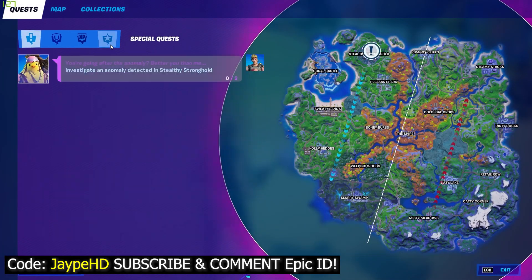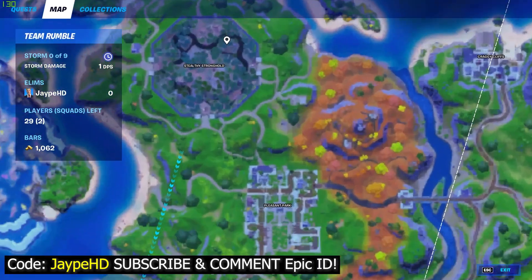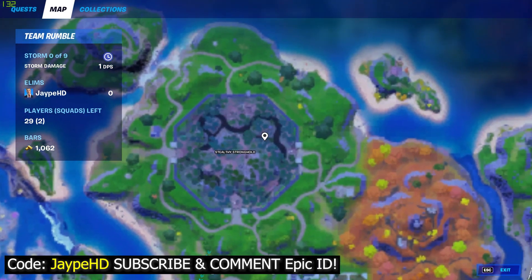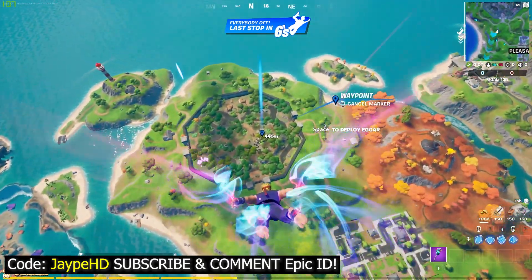So as you can see, it says investigate an anomaly detected in Stealthy Stronghold. In Stealthy Stronghold, the exact location you want to come is over here — this spot right here. So as you can clearly see, that's the spot we're going to be going, and I'll show you what you need to do after that. So here we go to the Stealthy Stronghold, exactly where I've marked right there.